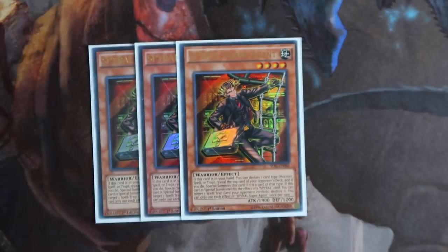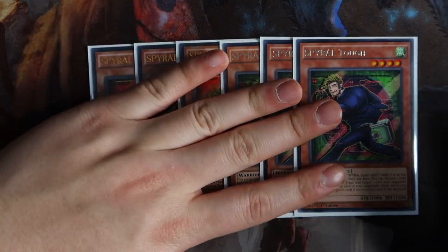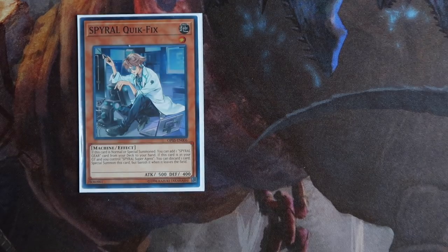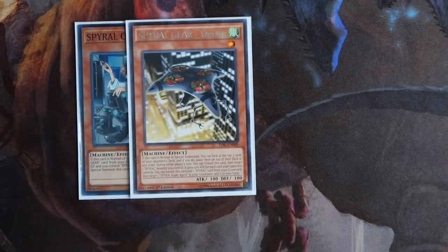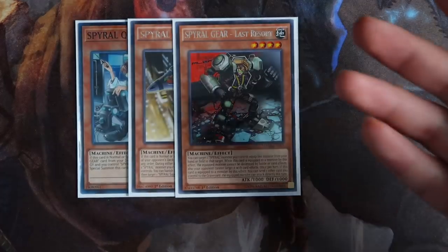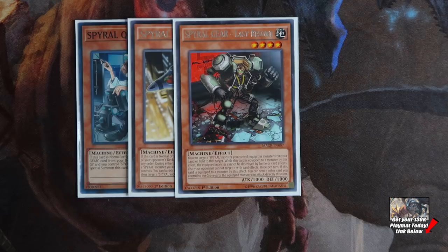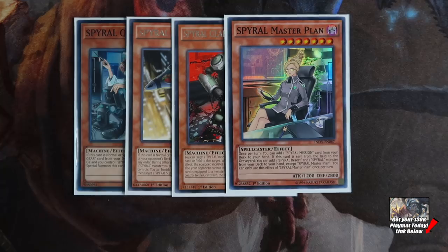For the monster lineup, you're playing the basics: triple Spiral Super Agent and triple Spiral Tough. Tough is one of the best cards going second, and so is Agent to deal with problematic backrow, floodgates, and things like that. You're also playing one Spiral Quick Fix, which gets access to Big Red and also Last Resort directly from your hand — he's the reason your combos go off. One Spiral Gear Drone is really amazing too; the attack boost is relevant. One Spiral Last Resort helps protect Sleeper and any Spiral monster on the board from being destroyed by card effects.